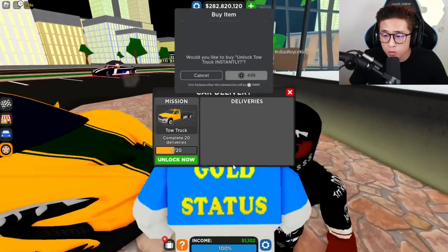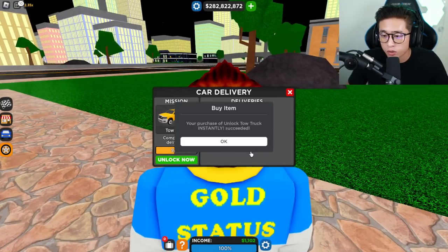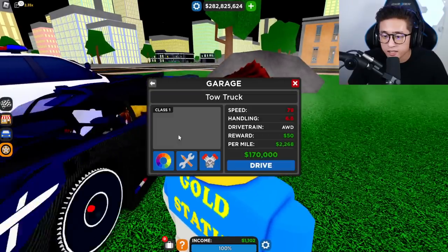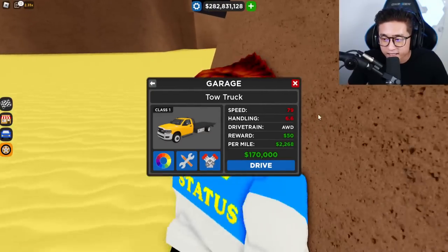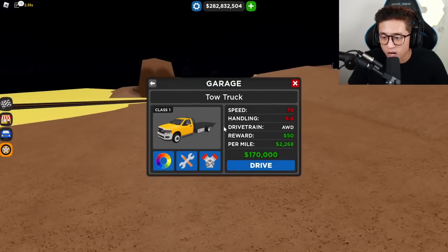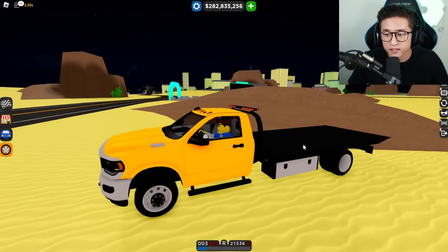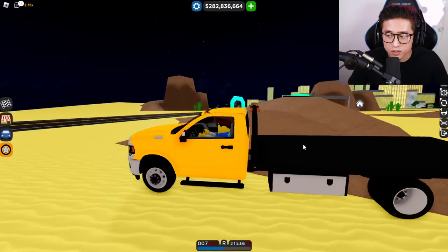Being T Pro, I'm going to go ahead and pay 499 Robux just to show you what the tow truck does. We have it now! If we go ahead and drive it, it is a 170,000 dollar tow truck with 6.6 handling and all-wheel drive. It's just a regular truck — I do like the backup lights and the fact that you can turn on the lights while doing deliveries.